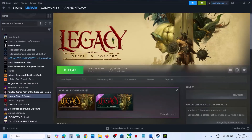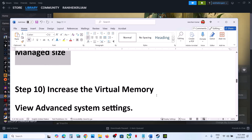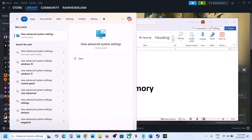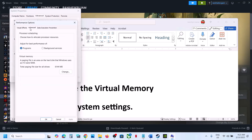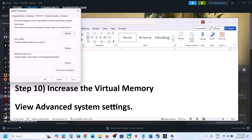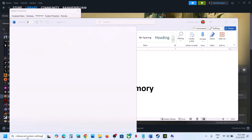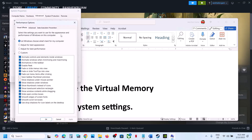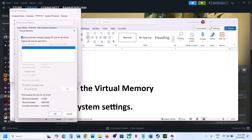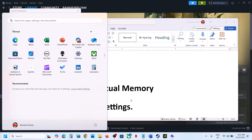The next step is to try automatically managing the paging file. Type View Advanced System Settings in the search box and open it. Click on the first Settings button, go to the Advanced tab, and click Change. Put a check on Automatically Manage Paging File Size for All Drives, click OK, Apply, OK, then restart your computer. After the restart, launch the game and check.